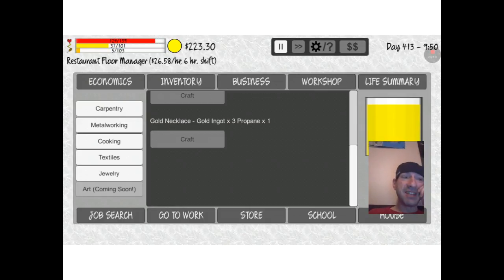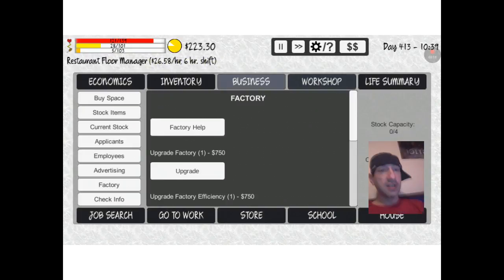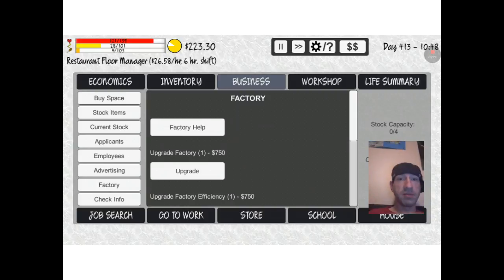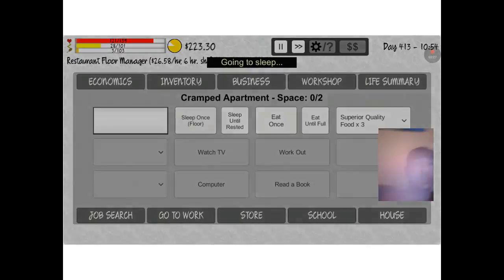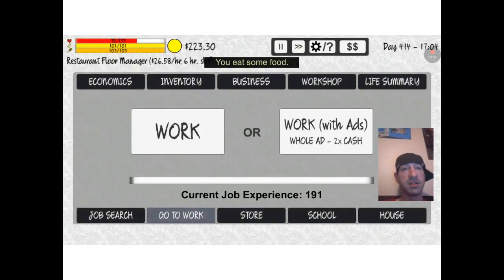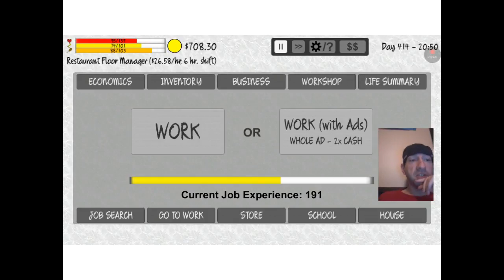I don't know much about the factory yet, as I finally just got one. So we'll be working on the factory. Business stock items — let's go ahead and stock that. Let's go ahead and sleep. Go to work. I've been working with ads the last couple days to try to get my money built up a bit more to get my factory going a little sooner.